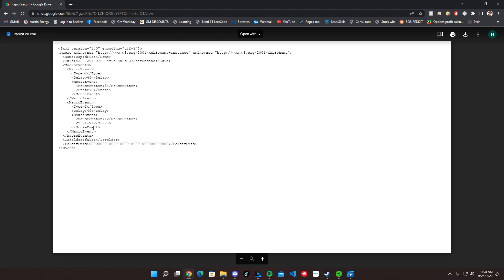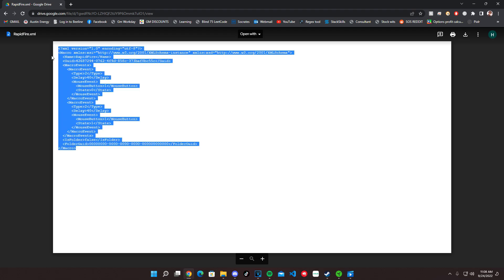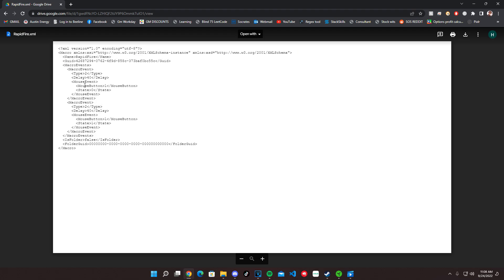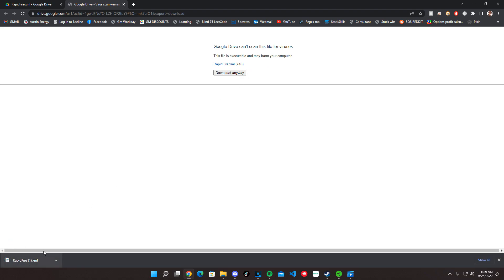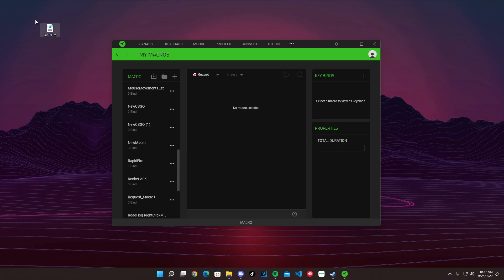The link I put in the description — once you click it, it will take you to this Google Drive page. This is just an XML file. Don't be scared of it — this cannot give you viruses. If you read it, it's literally just clicking your mouse, a mouse event, and putting a delay. Click on download in the top right. Don't be scared — it just can't scan it because it's an XML file.